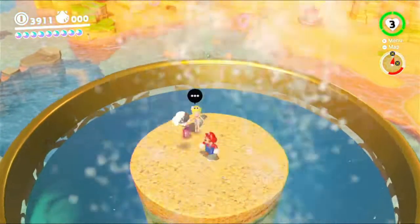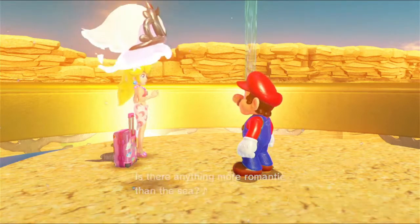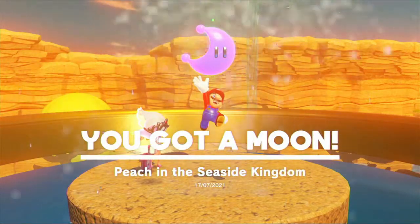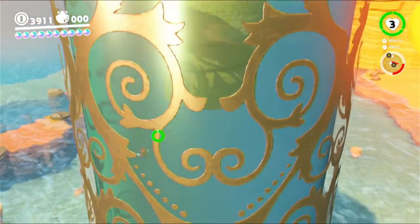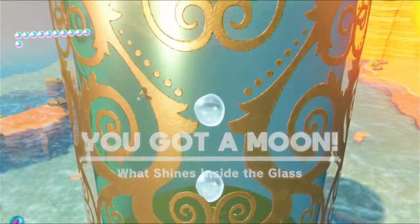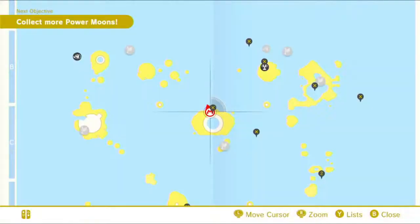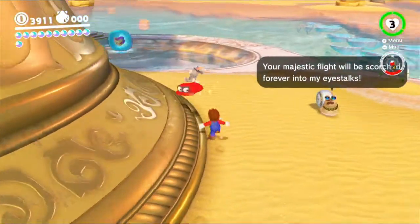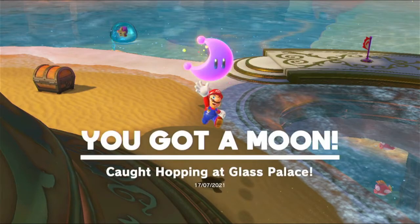I saw the bird. Also, hey Peach. I love how this giant glass looks sparkling in the setting sun. Is there anything more romantic than the sea? Oh, and a power moon came in with the tide. It's all yours now. Peach in the seaside kingdom. I wonder if it's true that... okay I'm gonna ignore that. Goodbye. Let's get this other power moon that's down here. What shines inside the glass? Let's see now. There's one right off the edge here — oh, it's this rabbit here. Mario, get moving, please. There we go. Ow. Grab that, please, Mario. Thank you. Caught hopping at Glass Palace.